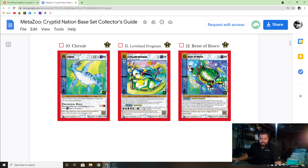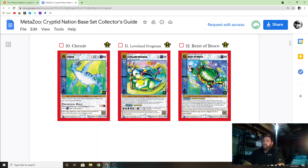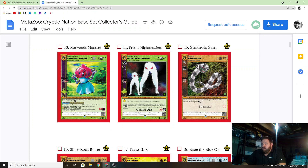So this is Chessie. I noticed while watching a stream that King Pokemon — a big supporter of this game — thought it would be cool if MetaZoo had a Loch Ness monster in future sets. Come to find out they do have one named Chessie instead of Nessie. Nessie is the nickname for the actual Loch Ness monster, so there's that. I know he means well.